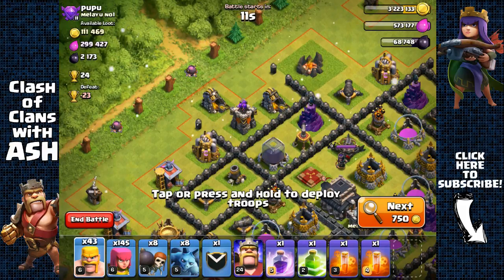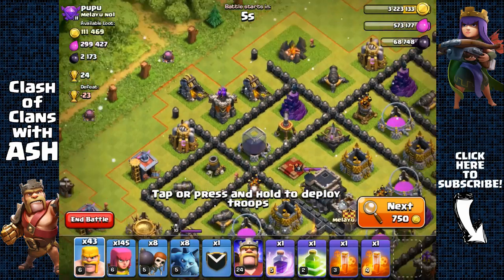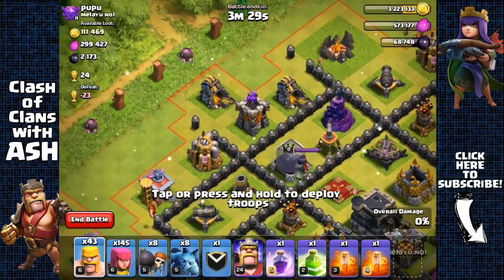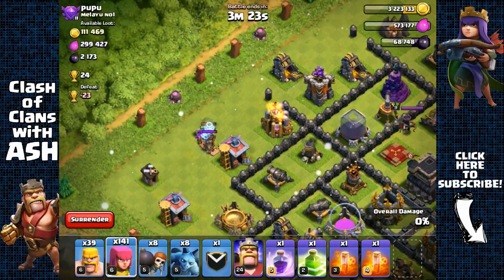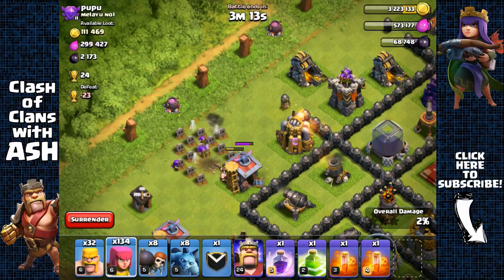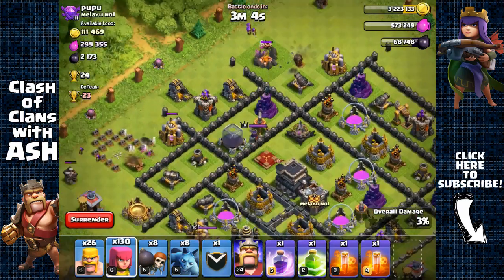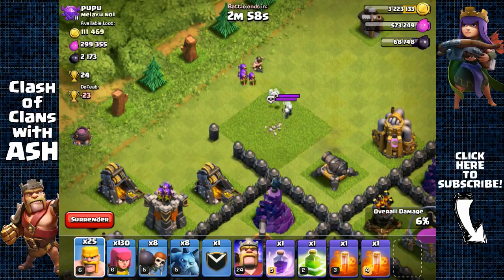Found 2100 dark elixir on the next base — guessing around 1800 is inside that storage, guarded by the archer queen. Trying to avoid luring the clan castle. Removing this barrack — there's a tesla right there where I deployed troops. Removing that tesla and the barrack. This base designer is a genius — even placed skeleton traps right outside because he knew I'd remove that army camp to create space.